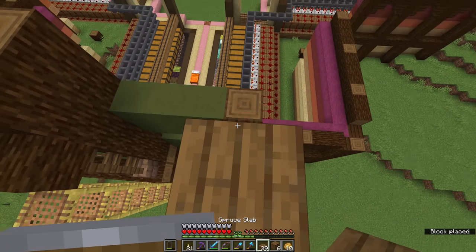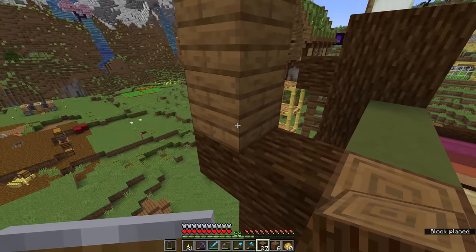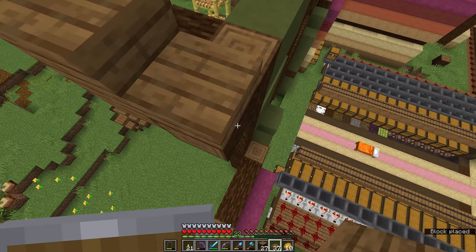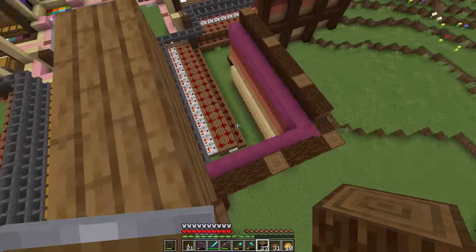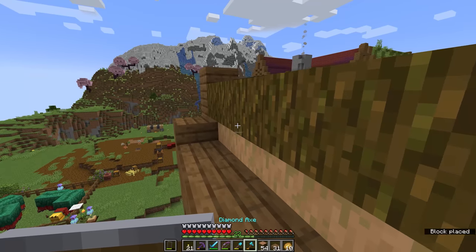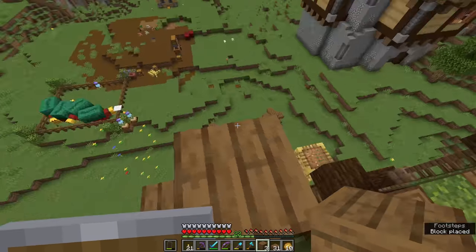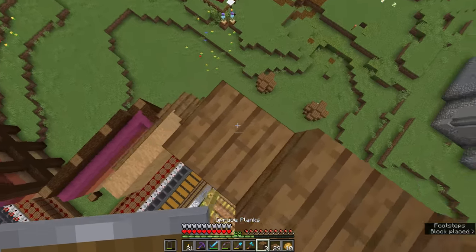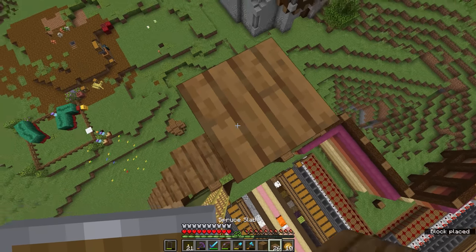We're going to come up two blocks and add a slab on top — this is going to form the start of a roofline going backwards. Now I'm going to lay out the main gradient of the roof, which is going to start with stripped jungle logs. To continue the ridge of our roof upwards, we need two planks, then come over one block with a plank and a slab on top. You'll notice this follows a one and a half block roof pitch — the logs are actually half buried in the slab, so there's one and a half blocks visible.